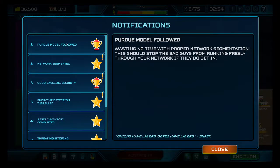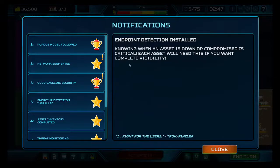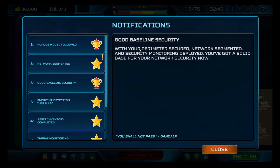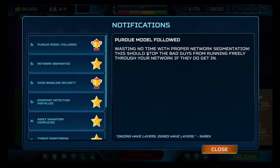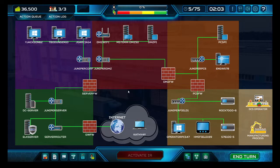Endpoint detection installed. Good baseline security: with your perimeter secured, network segmented, and security monitoring deployed, you've got a solid baseline — that is true. Network segmentation was finished. This is what I wanted to see: the Purdue model. With proper network segmentation, this should stop bad guys from running freely through your network. Onions have layers, ogres have layers — Shrek — but yes, this is an actual security model and it is the one that I just followed. I didn't call it out because I didn't expect the game to call it out, but I'm pleasantly surprised.